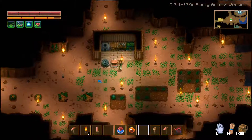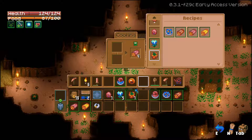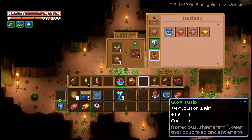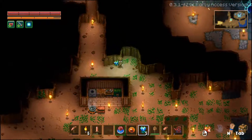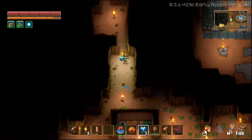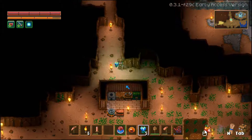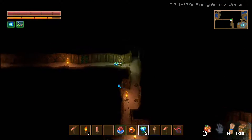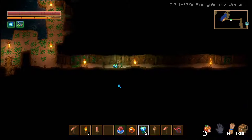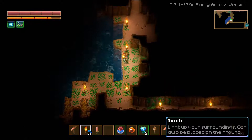You know what, I think that's good. We will deposit these in here. Now we do have a lot of space freed up. It should be okay for now. I'll have to come back — we'll come get that wood later.